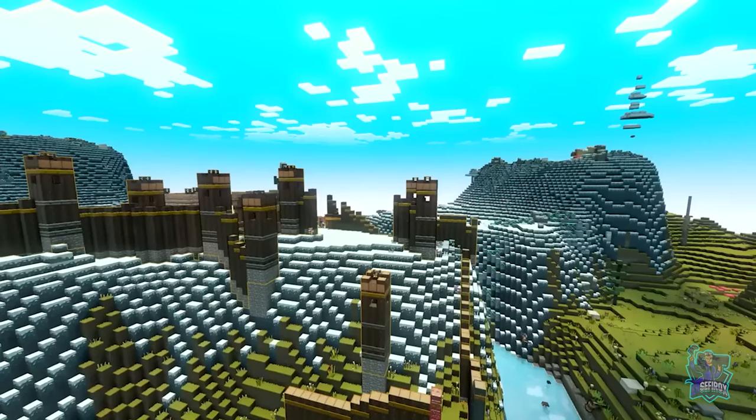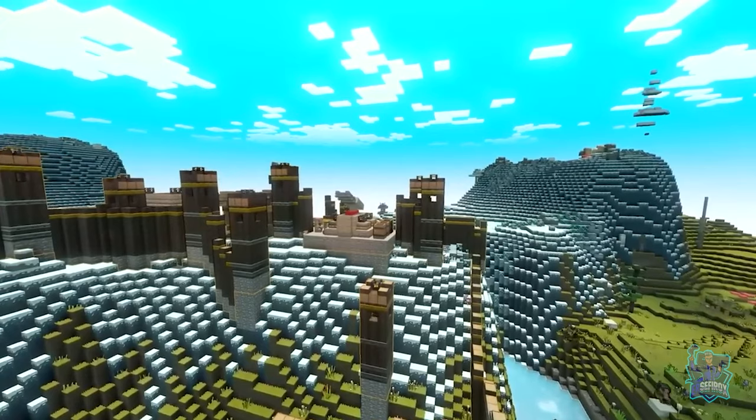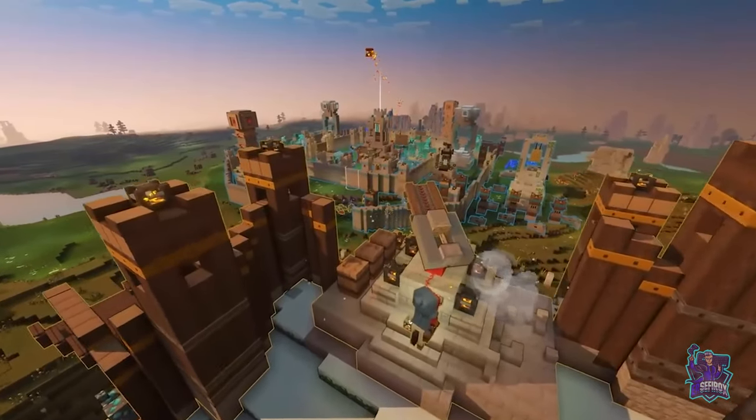The real fun of PvP is creating a strategy, having a game plan, deciding how you think you're going to crush the enemy — and then all of a sudden the hosts tell you the opposing team just built a redstone launcher.